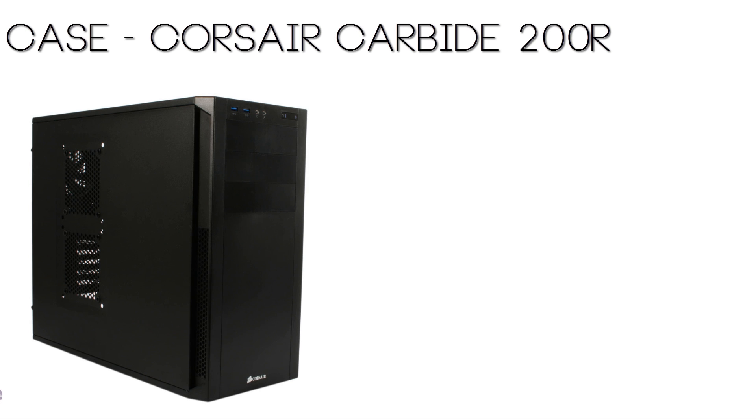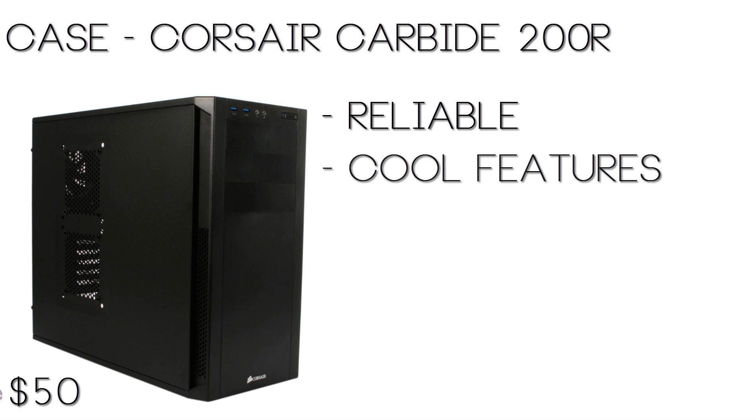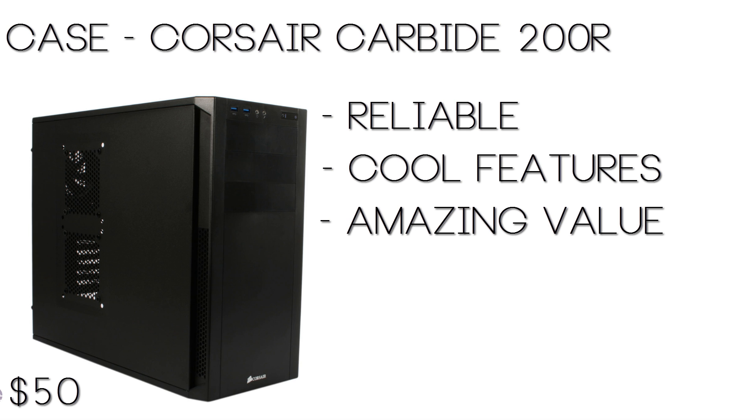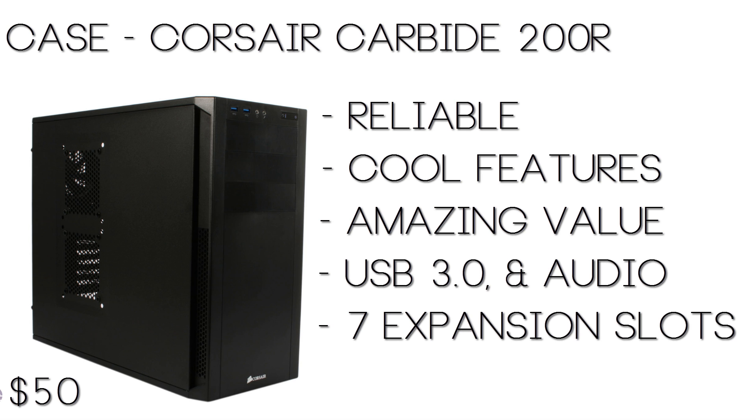Now last but not least, for the case we went with a Corsair Carbide 200R case. This case comes in at $50, and it is a very good case — actually one of my favorites. These are very reliable, they have a lot of really nice features, and they're only $50 from a good brand. This is an ATX mid-tower case, it already comes equipped with two USB 3.0 ports, some audio ports, and it has seven expansion slots.